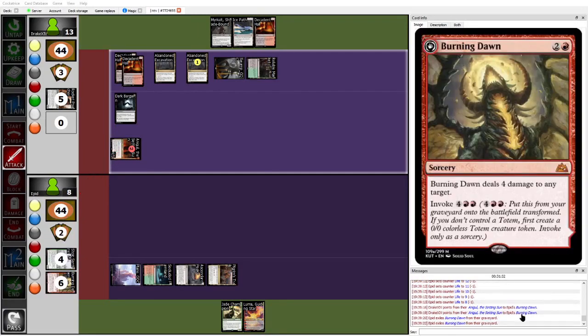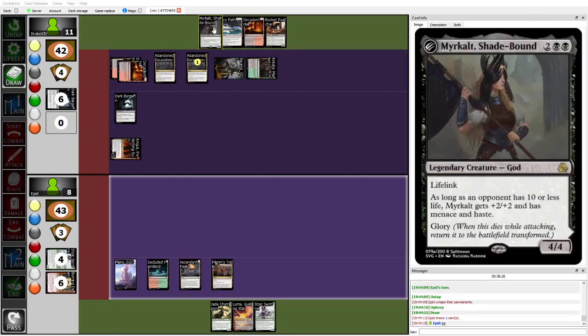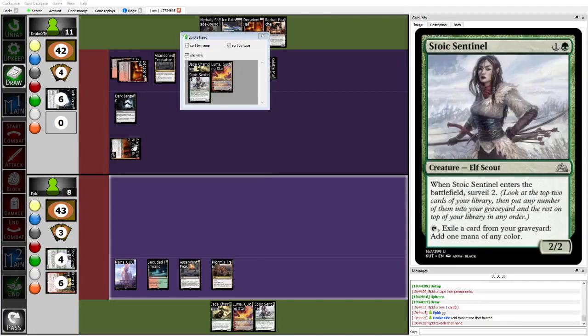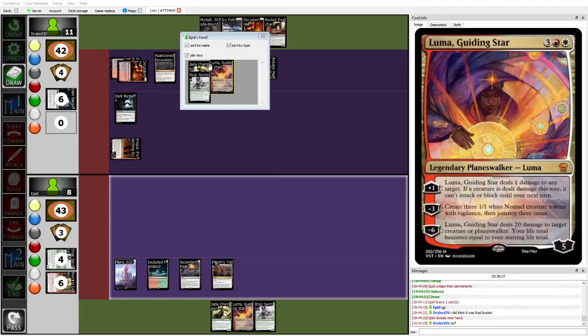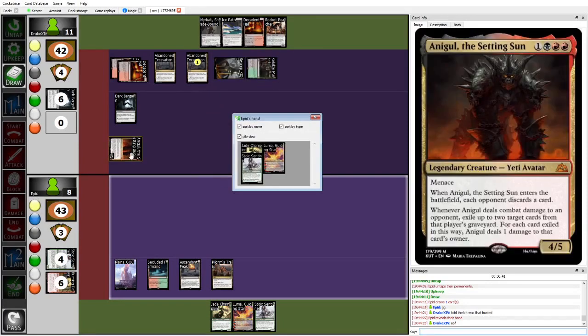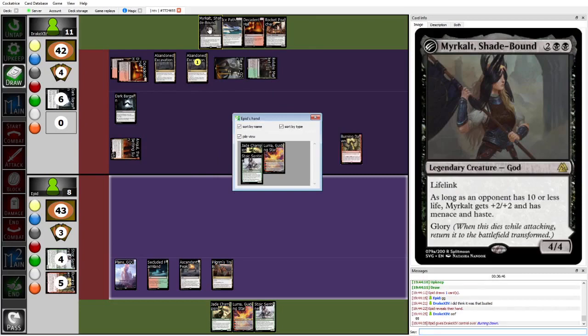This time Drake is going to take both of Epid's Burning Dawns. Drake passes without actually playing the Mercall — I guess since it now has haste. Epid just says GG, showing off their hand of two 5-drops and a Stoic Sentinel. Next turn Drake would have just poked in with Ana Gold, played Mercall, and that would have been lethal.